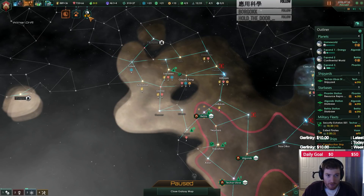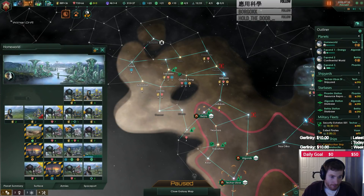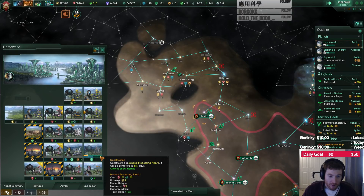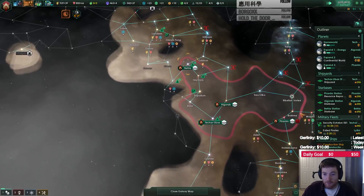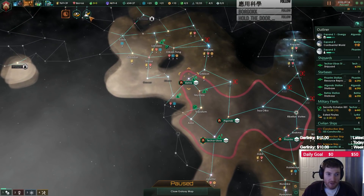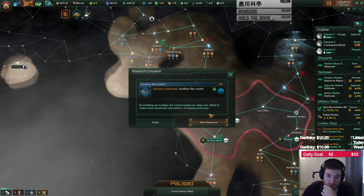Are they beeping at me about inactive buildings? That's fine. How's the home world going? It's the energy grid. Stuff needs to be upgraded, but we still have home world stuff queued up over here. Survey complete. Oh, I was supposed to get the smaller outliner — oops. New research — auxiliary fire control. Sure, let's take a look at what else. Bigger power generators sound reasonable.